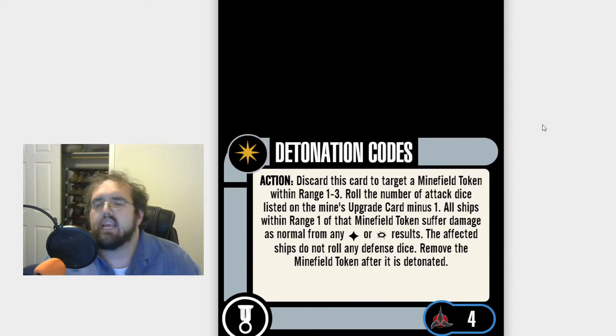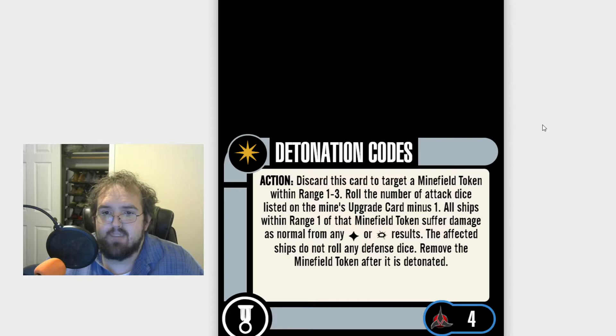So what do you do? How do you maximize Det Codes? You bring your own mines. Really, that's just what you do. You bring cloaked mines, you bring antimatter mines. Antimatter mines are the way you get more dice out of this. But cloaked mines serve a good purpose — that ensures that you get to run Det Codes.